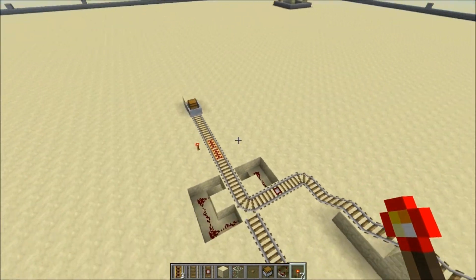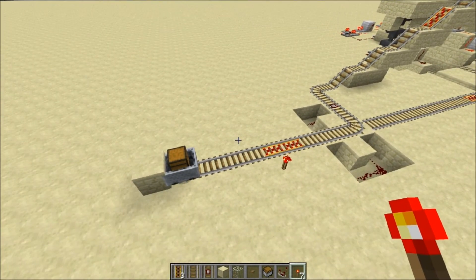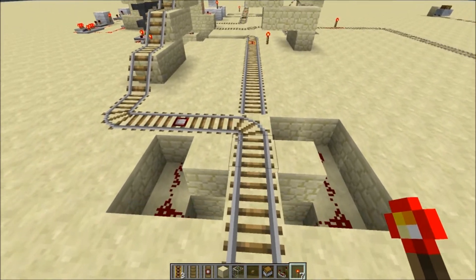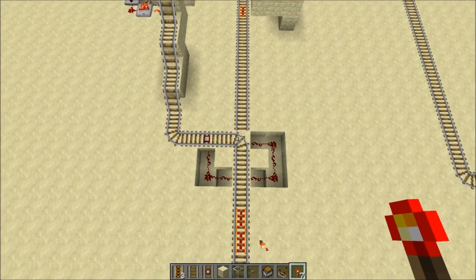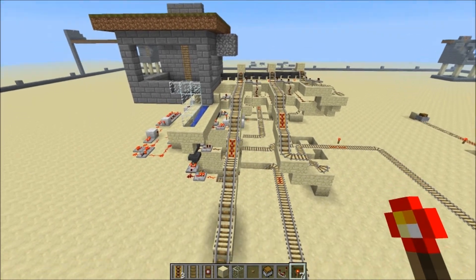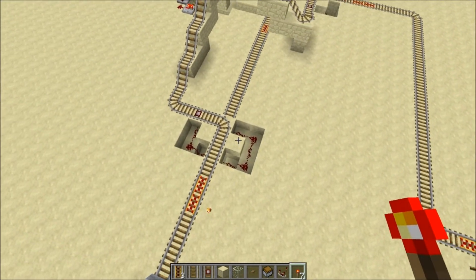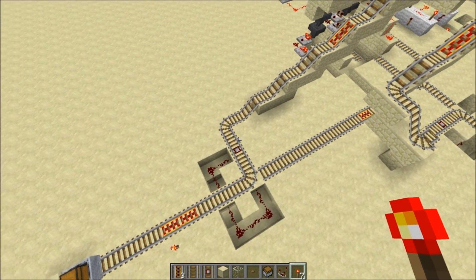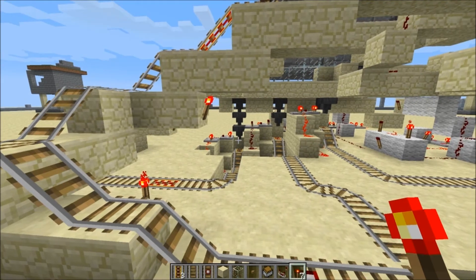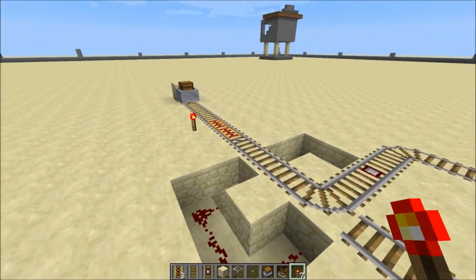The last piece of the puzzle was how to do the switching, since we only want a single line between any two bunkers over the long distance. When the cart comes in, we want it to go up to the top first, and we have a switch point system where the cart comes in, goes up to the top to unload any wool, then comes back down. When it hits the detector rail on the way back down, that powers this circuit which changes the switch points just as the cart is coming over, sending it off down this track to the reloading system. On its return journey it hops the track and heads back in the direction from whence it came.